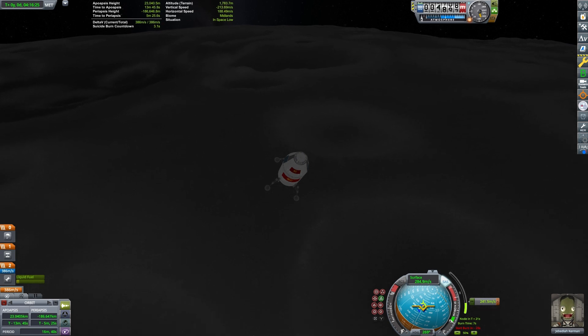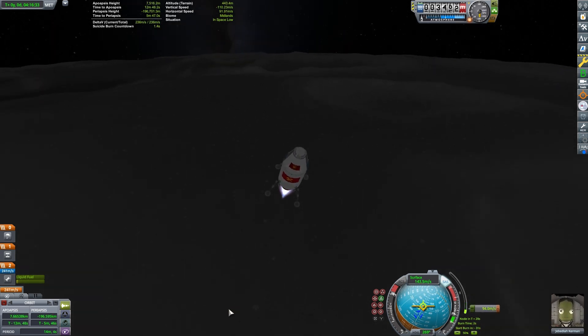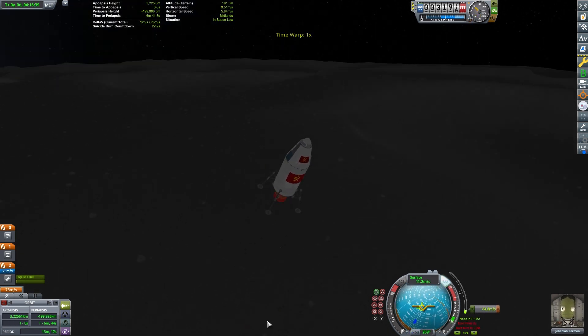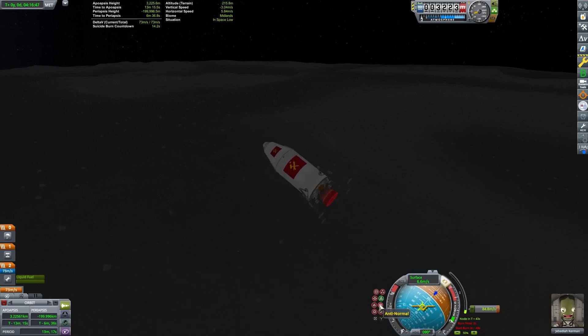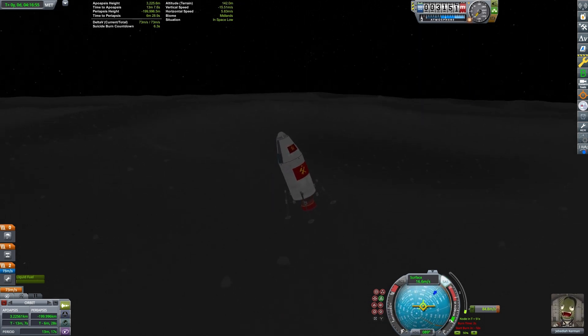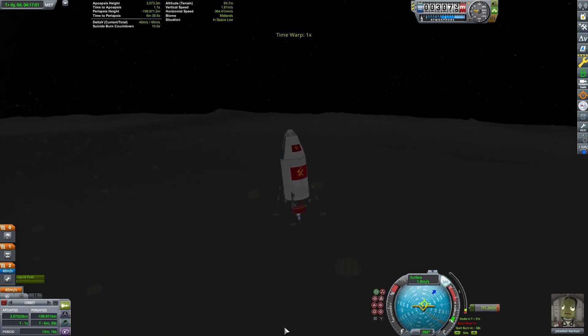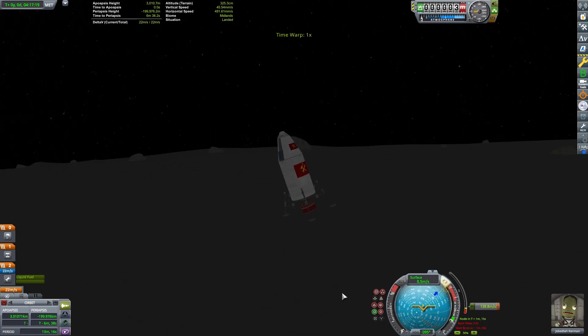When you land, you have to account for the terrain, and I want to give myself a little bit of a buffer and not risk slamming my rocket into the surface of the Mun. I burned just a little too early, but we didn't waste very much delta-v. Our final result is just under 22 meters per second of delta-v remaining. Here's our final result, and we're going to compare our next test to that.